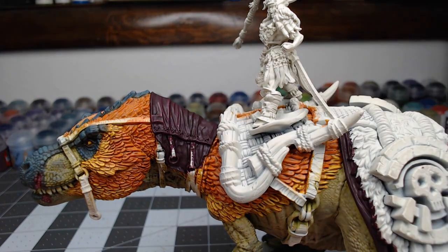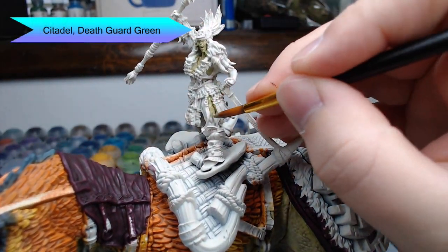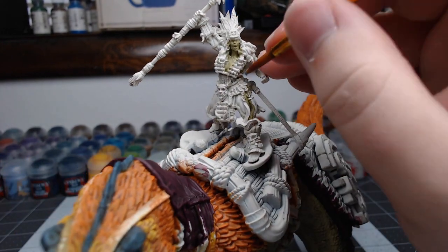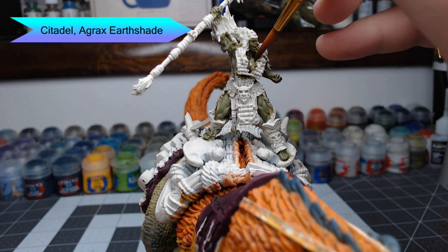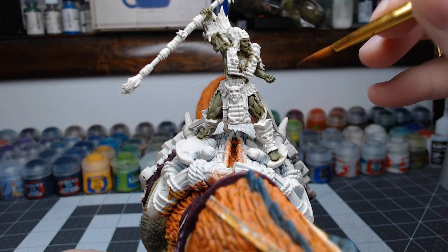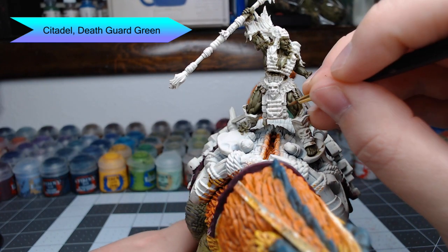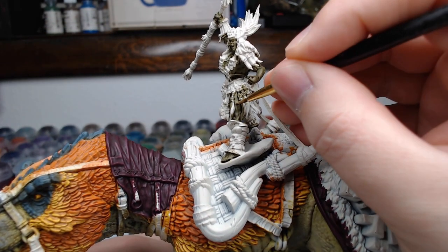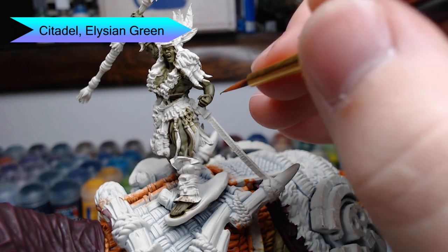Now it's a good idea to start working on the skin of the Wadron that's riding on the back of the dinosaur. I'm starting with Death Guard Green, painting this over all the exposed skin on the rider. We're going to shade the skin using Agrax Earthshade — a brown shade that will darken down the skin and give it a very olive, dirty, weathered look. Once that shade is dry, we go back through with Death Guard Green to pick out the raised surfaces of the muscles, leaving the dark recesses. Then we do a layer of highlighting using Elysian Green, picking just the most raised parts where the light would catch.